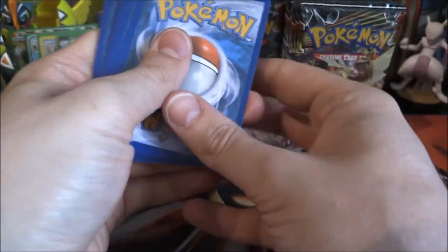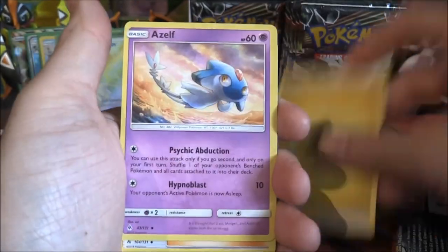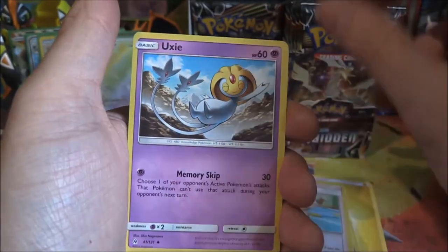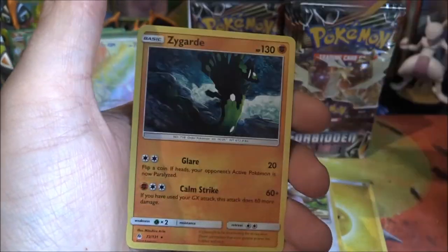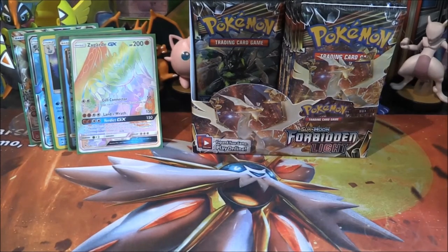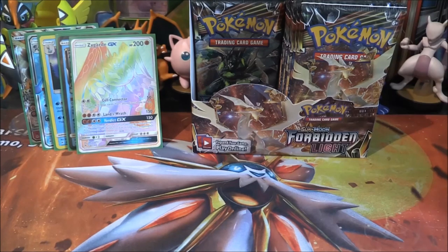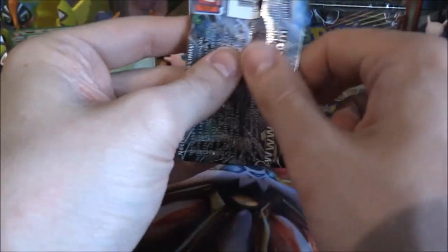Greninja pack — let's see what we can get. Maybe another Frogadier or Froakie. Electric Energy, Azelf, Crash Awake, Fuxi, Flababe, Esper, Fennekin, Litleo, Furfrou, Dooblade reverse — and a Zygarde rare. There are basically three different Zygardes: the dog form at 10%, the snakey serpent slug at 50%, and obviously this one at 100%, which looks amazing. And we've already got the Rainbow Rare, which is just insane.